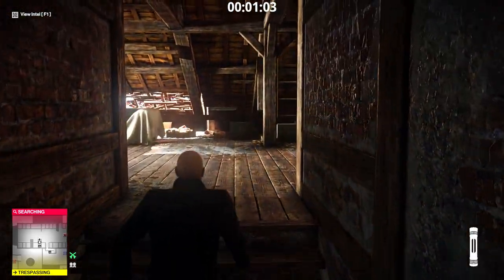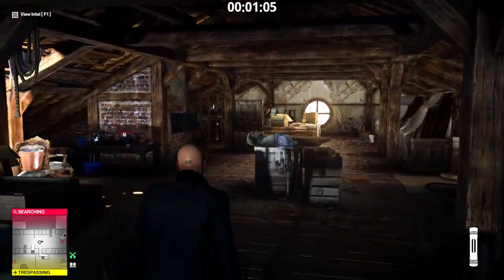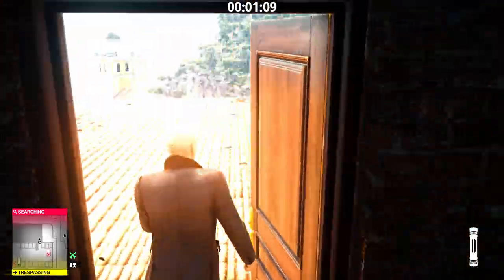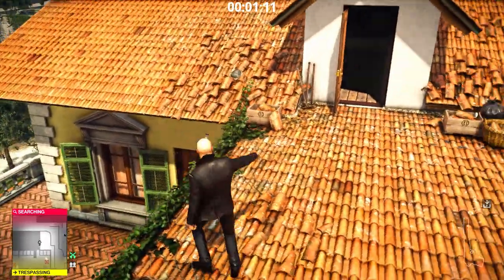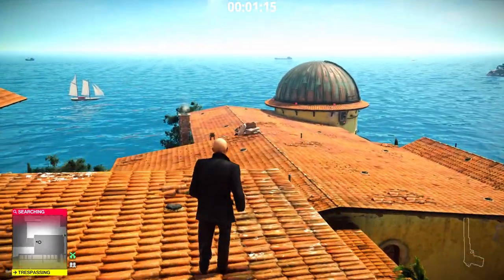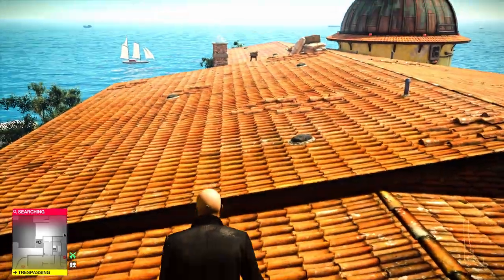There's an opening to the attic in this room. Go through the opening — it's a little shortcut to the other side where we need to be on the roof. When we're outside of the attic, quickly turn around and throw the virus at that door. She'll come out the door later. It's kind of like a set it and forget it situation. The virus is on the ground — we're going to forget about it.